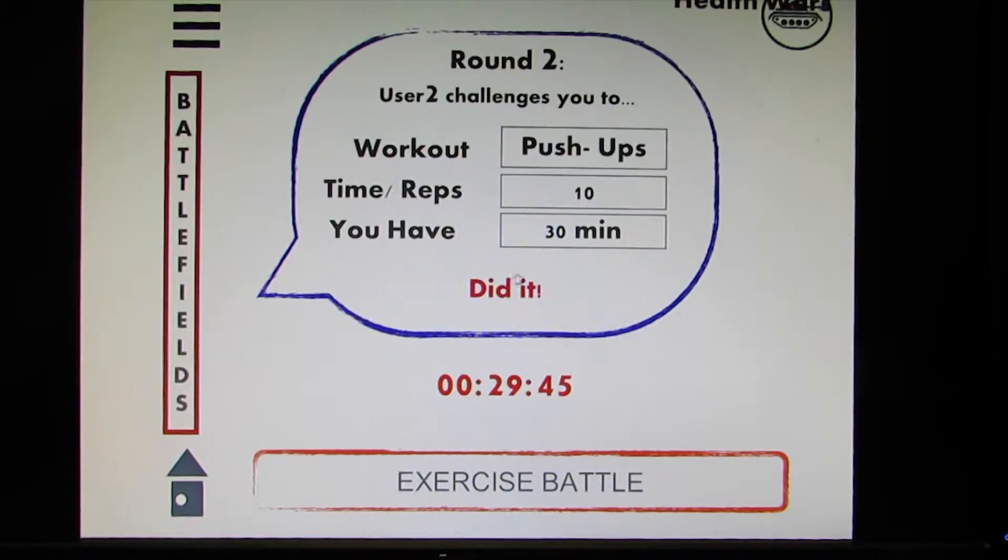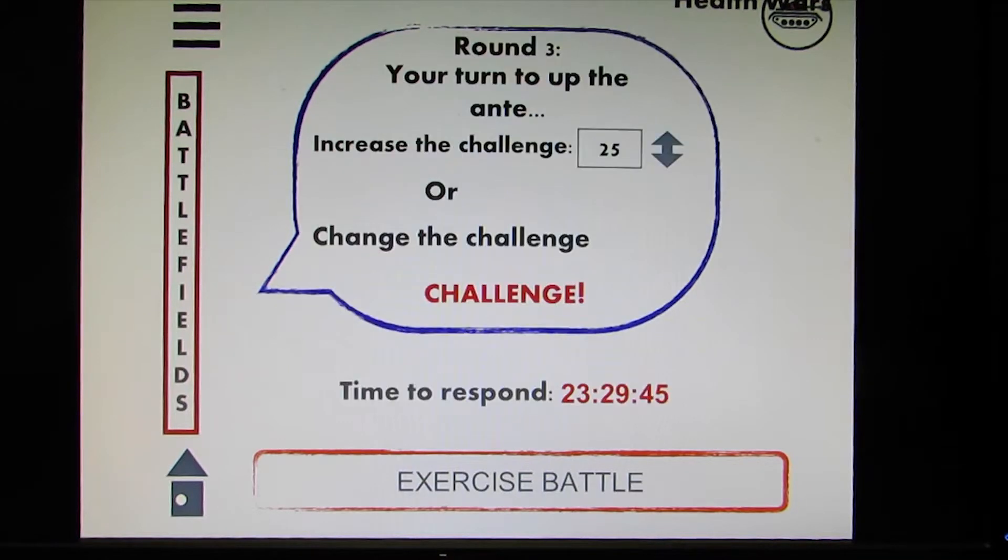Round 2 is when the user challenges you. They did the challenge and want you to do 10 push-ups. You have 30 minutes to do it, and the clock starts as soon as you receive the push notification. You say 'did it,' and after completing it you've met that second round. You then have 24 hours to come up with a new challenge.